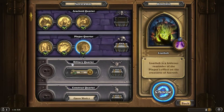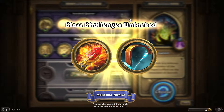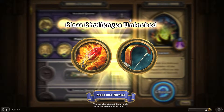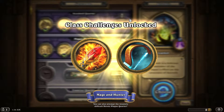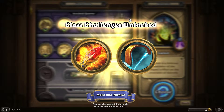That was awesome — we finished the Plague Quarter! Look at that, the chest is opening. We get Loatheb: Battlecry — enemy spells cost five more next turn. I don't know how useful that will be, we'll see. Class challenge unlocked — Mage and Hunter. That's exciting because we just played Mage all the way through the quarter, so we get to play more Mage. For you Mage fans out there, it's gonna be awesome.